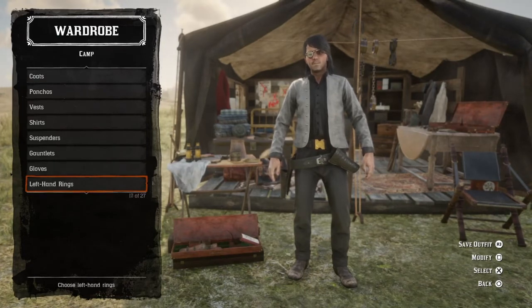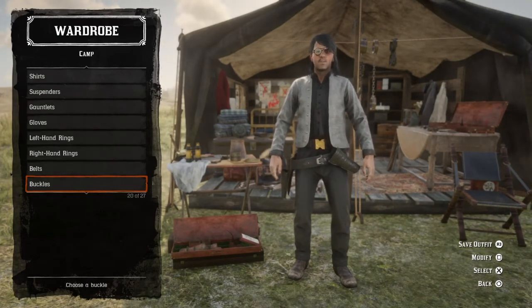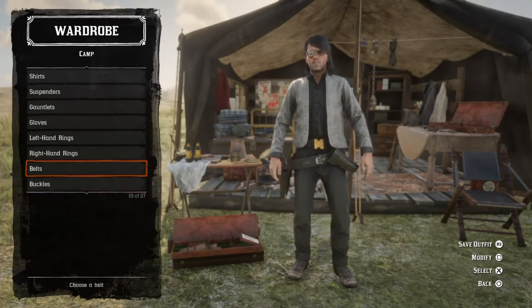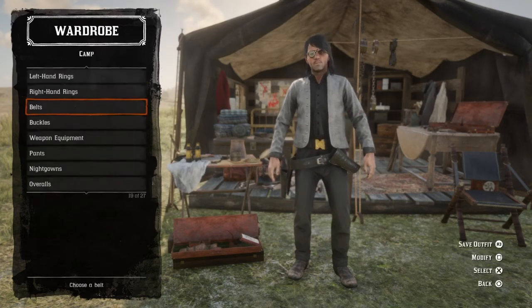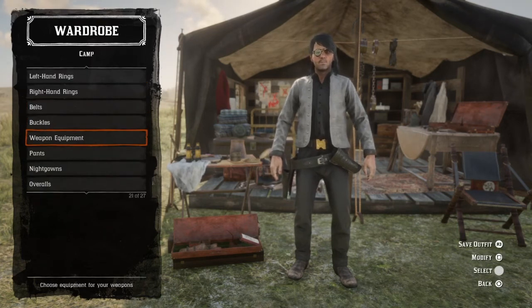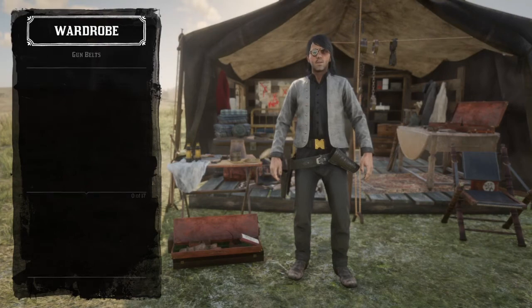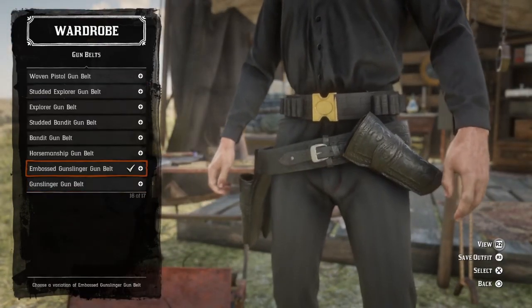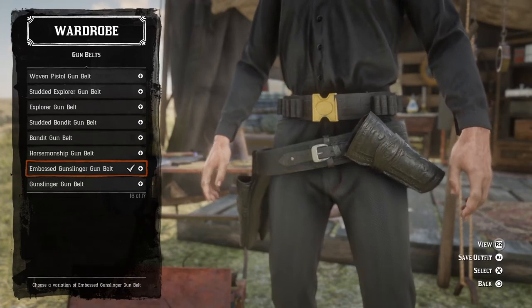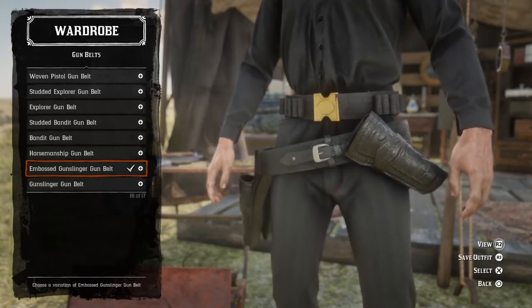No suspenders, gauntlets, or gloves. No belts — well, if you guys have the frontiersman belt, equip it. If not, just leave it off. No buckles or weapon equipment. This is my most-used gun belt I always use for all my alphas — just use the ambrosia gunslinger gun belt. If not, just throw anything on; it's dealer's choice.